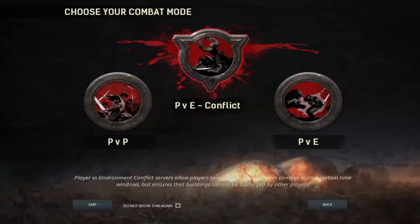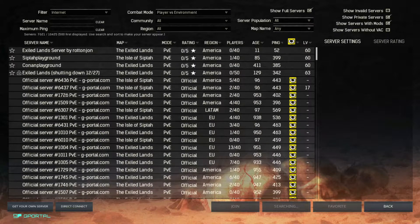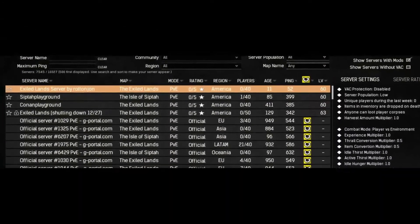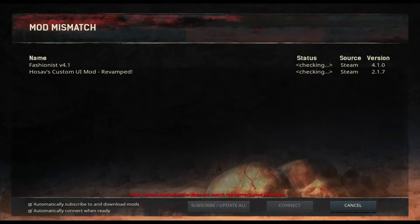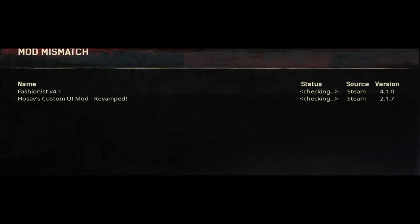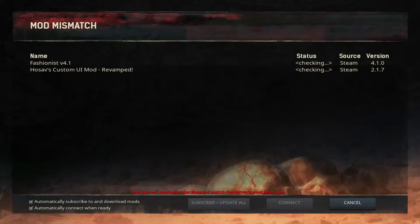So here we are loading up our game just like we normally would, finding our favorite server such as Exiled Lands by Rotten John. The game loads in just as it normally would, and then you get this mod mismatch screen. The problem is the mods that are running on the server do not match the mods that you have in your local modlist.txt file.